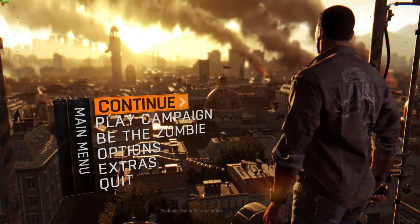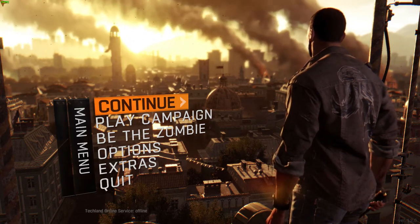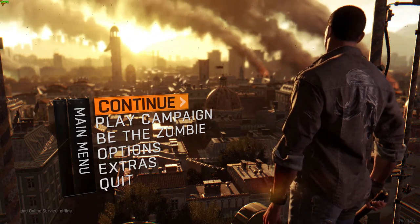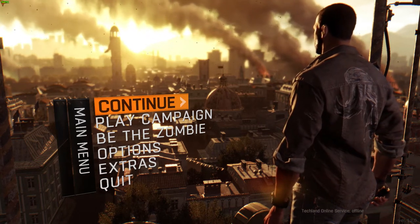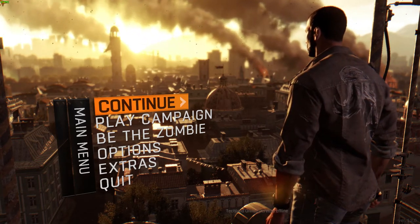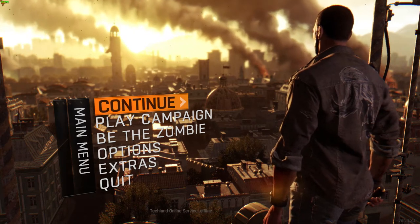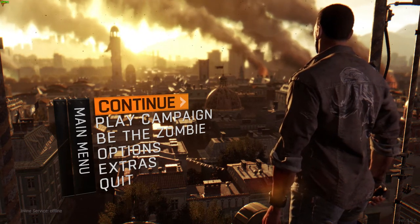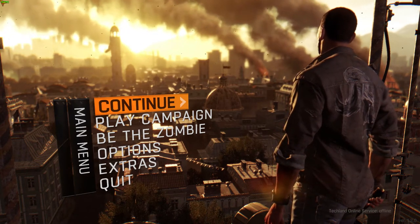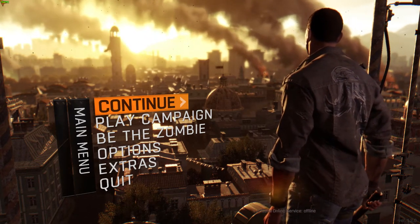Until Dying Light comes out with a patch to improve the FPS, or Nvidia improves it, right now it's pretty unplayable. It's currently at 30 FPS when you're in the city during the day. When you're in the prologue in a house or something, it's like 60 FPS, but when you're outside it's 30 FPS — it's horrible.